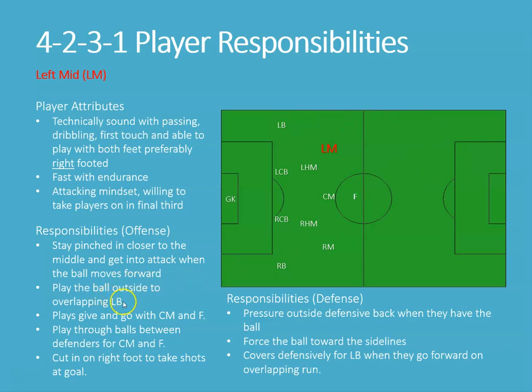We're going to play the ball to the outside of the overlapping left back. As the left back is running forward, we can play the ball outside into space for them to continue their run, or following up as a drop or a cut-in — depending on what the other team responds to. We're also going to play give-and-goes with both the center mid and forward, and sometimes give-and-goes with the left back, though that's usually an overlapping run instead.